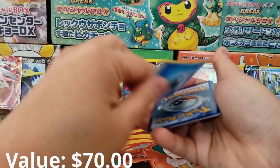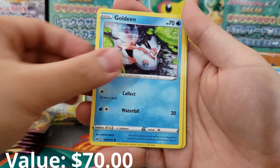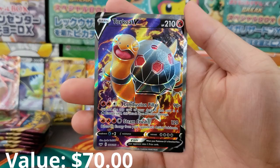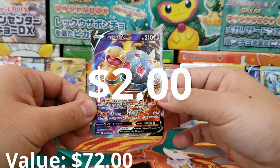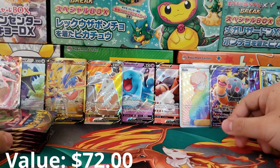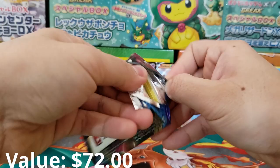Since we've already gotten two Secret Rares, we're probably not going to get a third — two is pretty much the max you'll see inside a booster box, and your odds of getting even one aren't perfect. Scolipede, Rotom Bike Holographic Reverse, and Torquil Full Art as our rare. What is happening now? Total reversal — our luck just got insane. We've got eight V cards and we still have more packs to go!